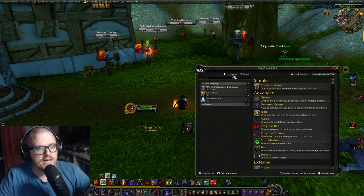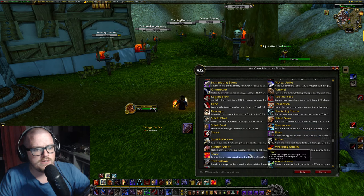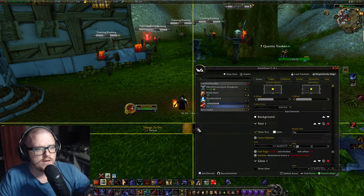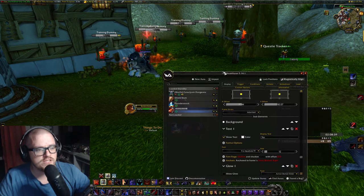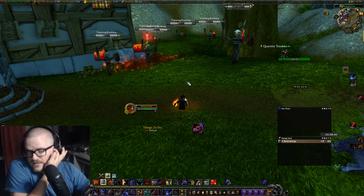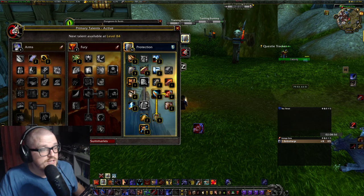Victory Rush is a super important ability to have, and we can actually make a weak aura for it. Go to icon, big, then cooldowns — I think it's on cooldown there. Set it to show on ready. Place it next to your other weak auras. Whenever we kill something and are able to use Victory Rush, it will light up. When it's unavailable it goes gray.